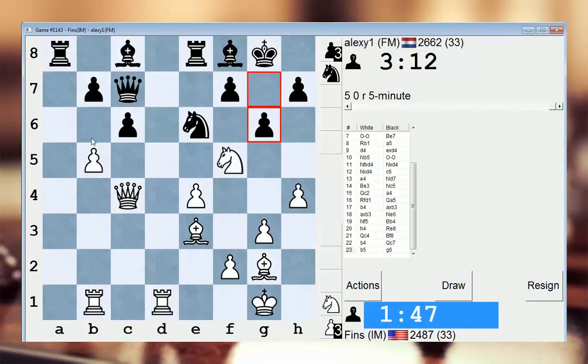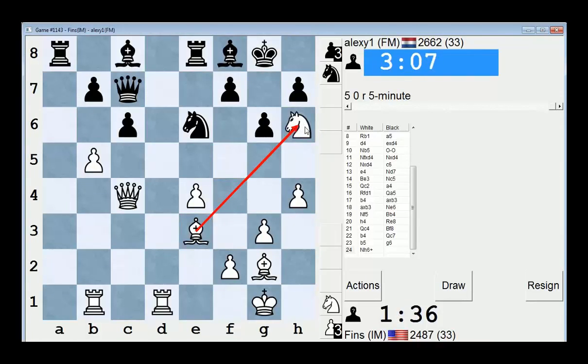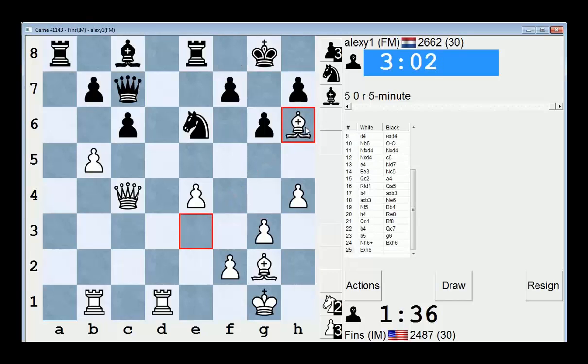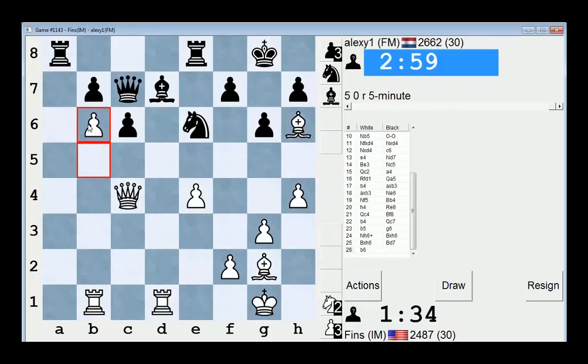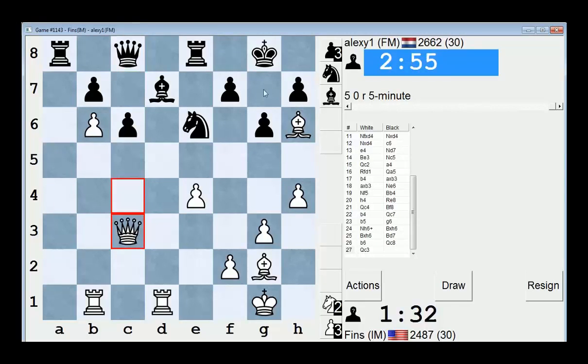I'm almost trapping his queen. b6, queen b8. Or he has queen e5. Time. Alright, I am gonna go b6 now — try to force his queen all the way back. He's got some trouble on this square. So now if I can get my rook into d6 or bishop h3, just be threatening to take and destroy that. I think I'm gonna go rook d6 if I get a chance, because then I can double up my rooks.